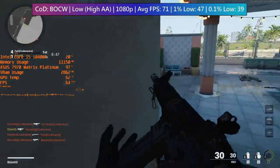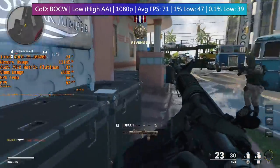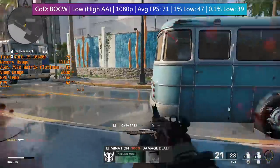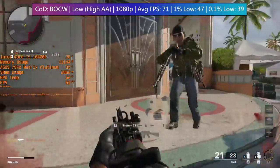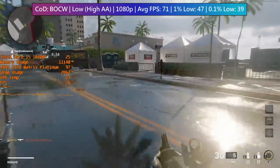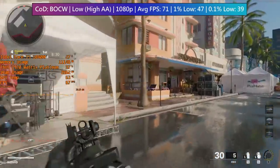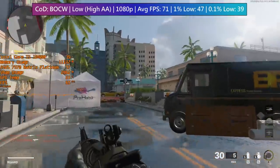Whether you choose to target 30 with higher settings or 60 with low settings is entirely up to you, but the 7970 is definitely better suited to the former, at least with newer, more demanding AAA games. Slow-paced third-person titles like Days Gone and Red Dead Redemption 2 feel fine at 30 FPS.